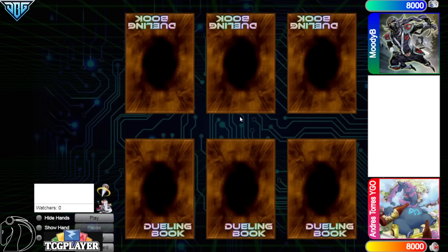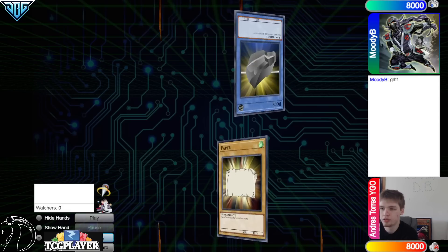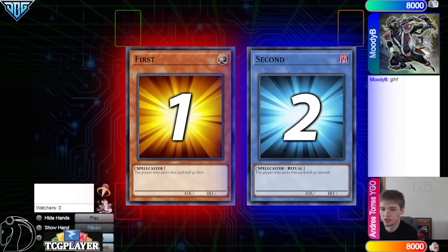Hey guys, the DB Grinder here back at it again with another video. This time we have Andreas Torres YGO with 680 rating versus Moody B with 809 rating, so it's going to be another high rated DB video. Before we hop in, make sure to go ahead and check out Andreas Torres's YouTube channel, link down below at the very top of the description.